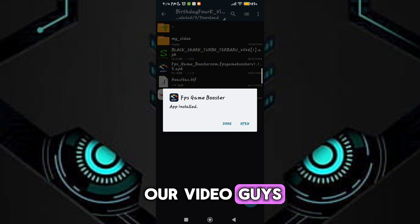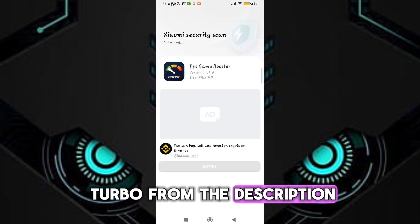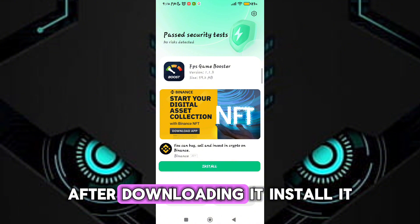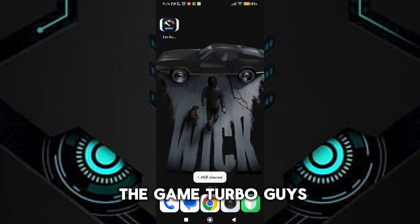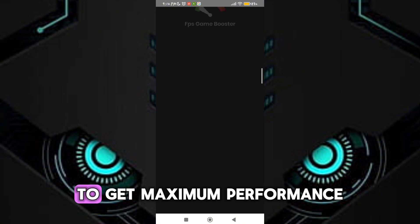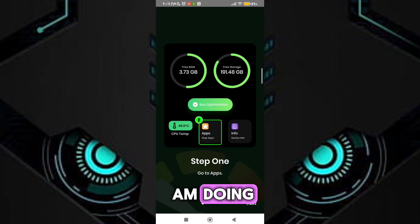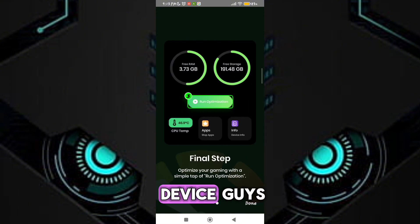First, download the Game Turbo from the description. After downloading it, install it. After the installation, open the Game Turbo. You will see a lot of options in Game Turbo. To get maximum performance and FPS, follow me as I am doing, and get the maximum FPS in your potato device.